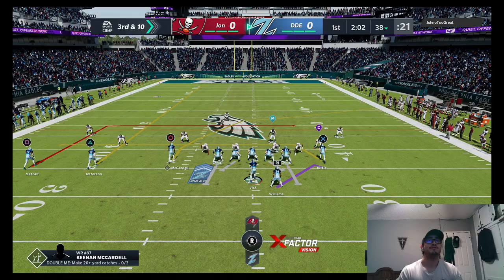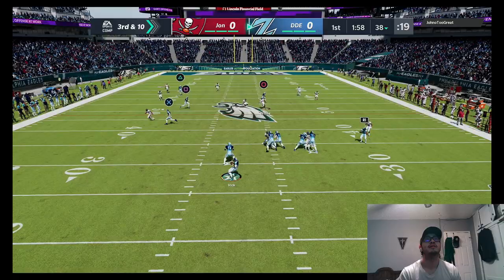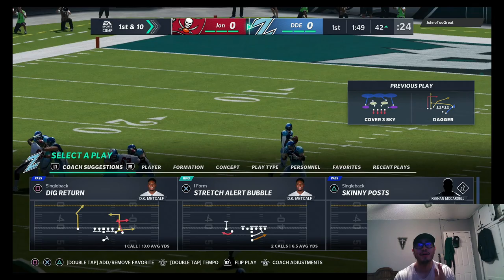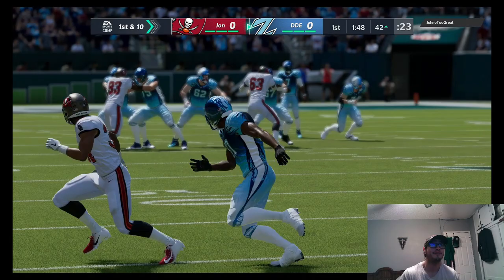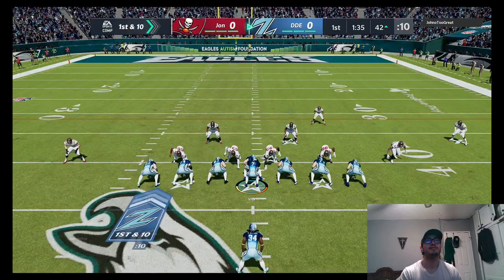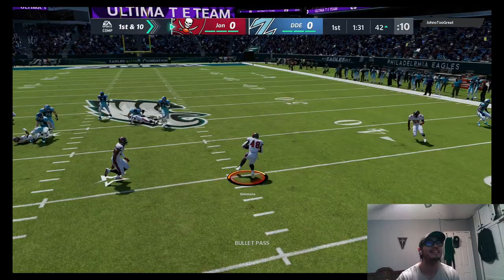We're just gonna go with the crosser right here to McCardell — Justin Jefferson's running a streak, we got Kittle here too, see who can get open. That's gonna be intercepted — oh, it is caught! That looked like it was gonna be picked. McCardell makes a spectacular grab right in front of the defender. You saw him just go right in front of the defender — that was pretty nice.